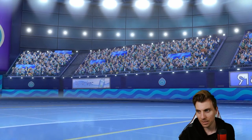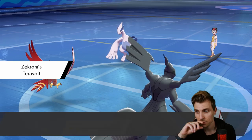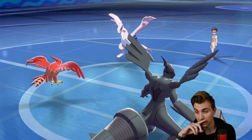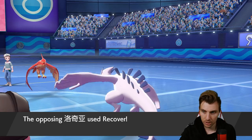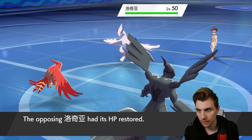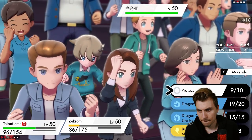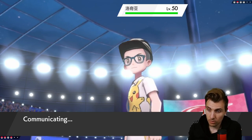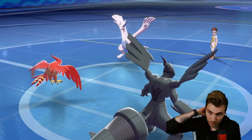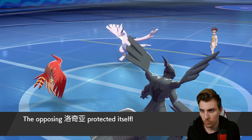The only way this bites us is if they attack into Tapu Fini. I don't think they do — I think they need to get rid of Talonflame, and they Recover anyway. If they do Recover we're all right because we just pin it. If they knock out Zekrom it gets a lot tougher — but they Recover, so we're fine. Now we just go for Bolt Strike and Brave Bird and we're all good. That should wrap the game up — they've got Multiscale. Protecting — they're going to Protect their way out. Triple protect is what they need. Oh come on!